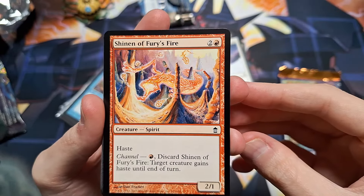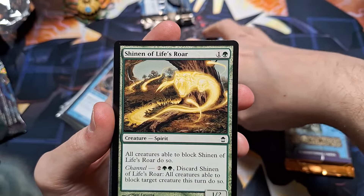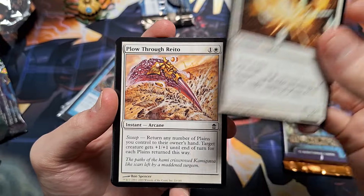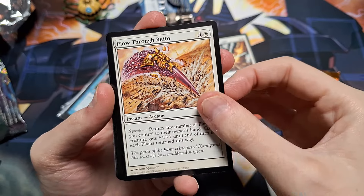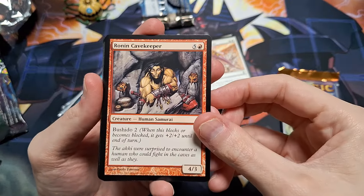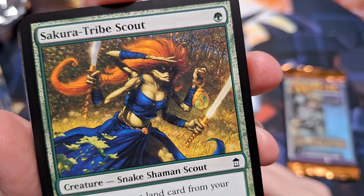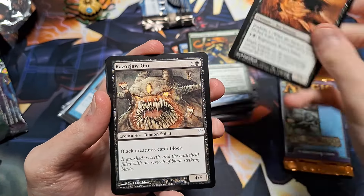Next up we have the Planar Chaos pack — hubba hubba. Poultice Sliver for all you sliver fans. Giant Dustwasp, very dusty. Dead and Gone — which is my financial status after buying all these packs. Dreamscape Artist has pretty cool artwork — he's mastered the art of sleight of land. Citanul Woodreaders — they're reading their wood. Fire Fright Mage. Pallid Mycoderm — I like the weird colors on the border and stuff.